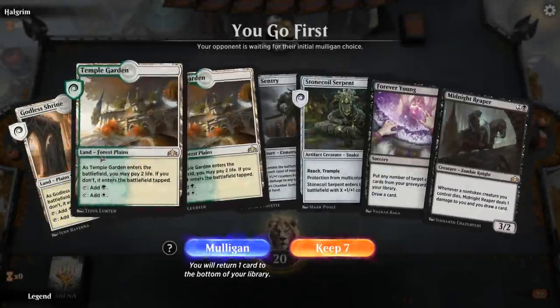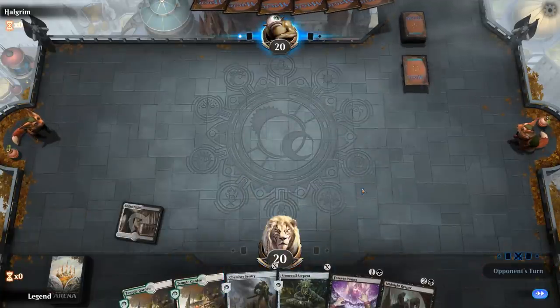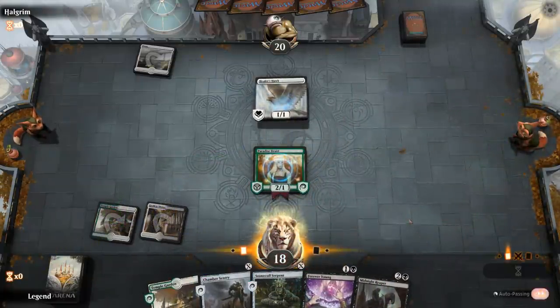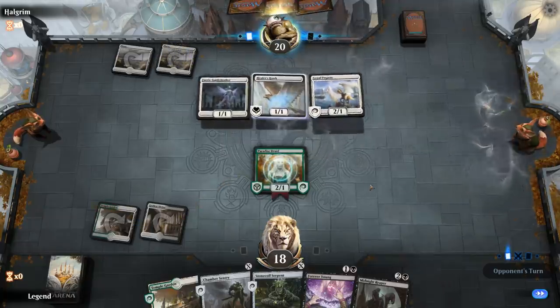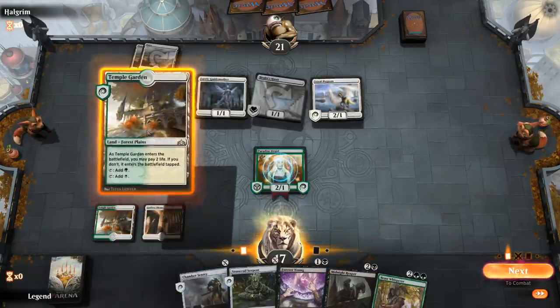Alright, we're on the play. We've got a reasonable hand — only one card draw engine, so we're gonna be looking for at least another one before we can truly go off. And then I need a way to offset the life loss from Midnight Reaper, whether that's Moldervine Reclamation or Cruel Celebrant. Up against turn one Healer's Hawk. Paradise Druid's a good pickup. Always have the option of playing Stone Coil as an actual creature to block these flying creatures. Although now that we drew Beast Whisperer, I kind of want to keep them.